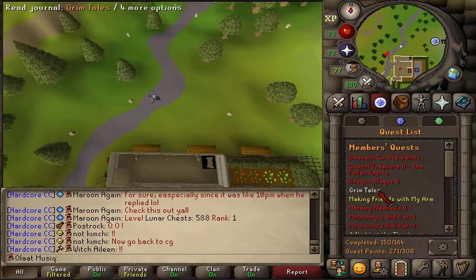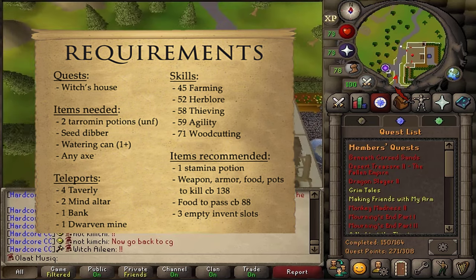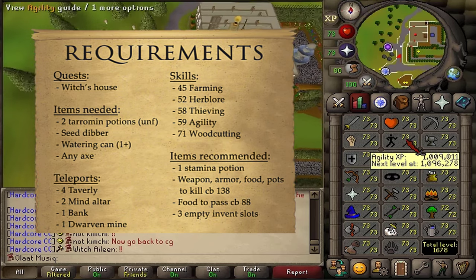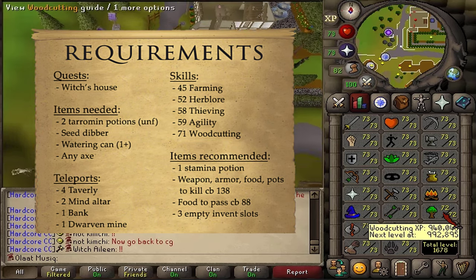Welcome to my guide on how to complete Grim Tales. The quest requirement is Witch's House, and the stat requirements are 45 Farming, 52 Herblore, 58 Thieving, 59 Agility, and 71 Woodcutting. All of these stats can be boosted.